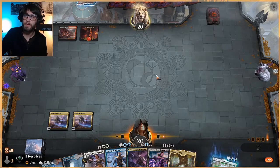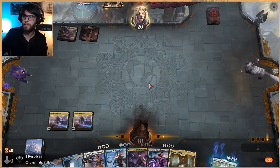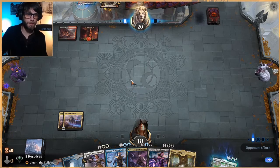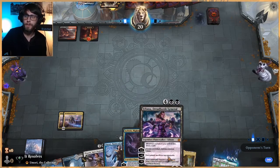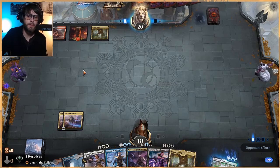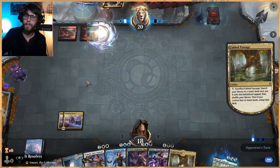Looks like we're against Obosh, so Rakdos Aggro, which is just going to be great — he says optimistically. So next turn we Narset, drawing — I mean it's going to be another Planeswalker, but hopefully something to bounce, maybe like a Teferi, to kind of bounce what they're going to be doing. Worth noting though, we do have five mana in our hands, so we're actually doing okay in terms of the mana. With these Interplanar Beacons I'm not so worried about the fixing, which is great.